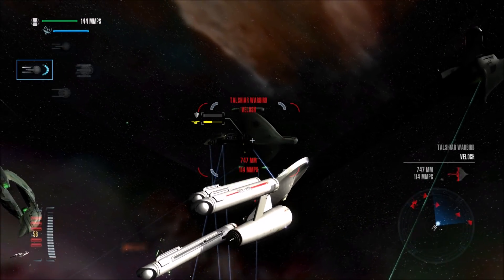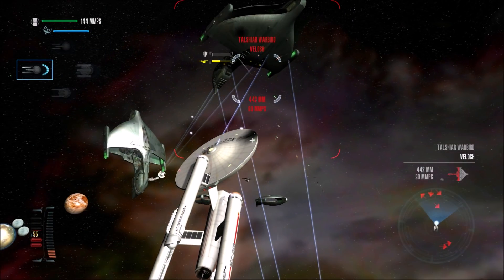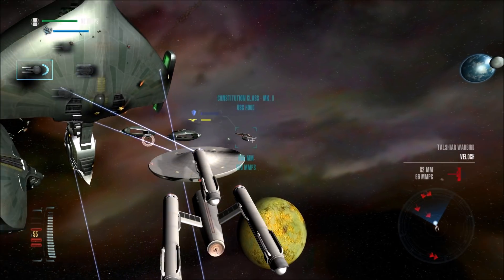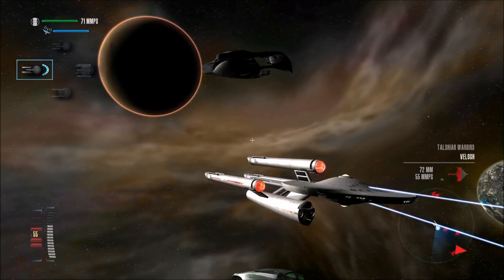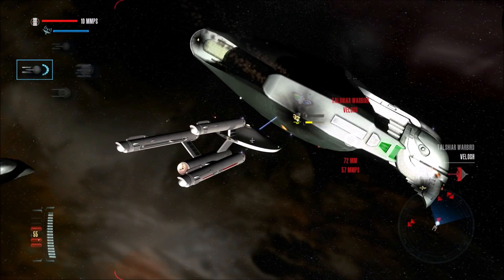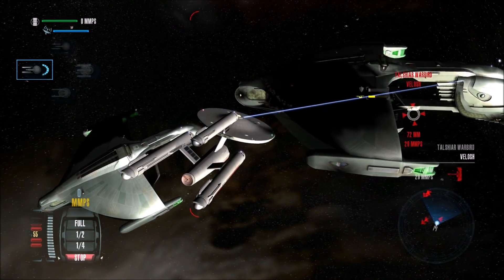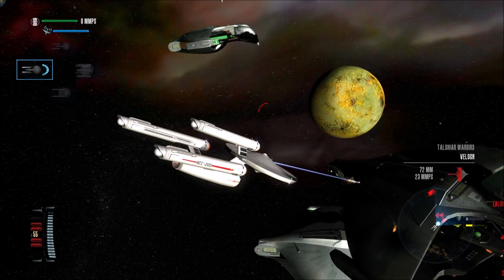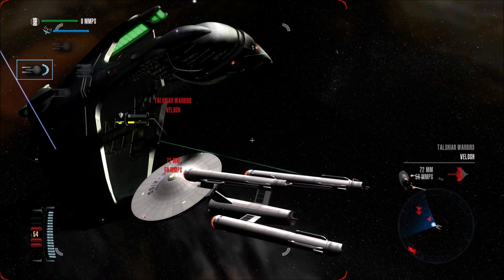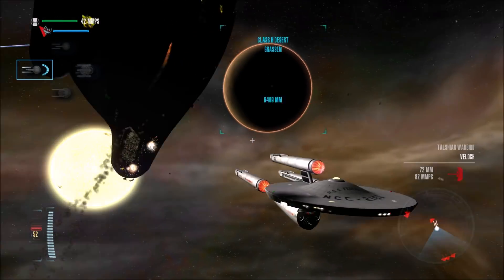Tal Shiar Warbird - this is one of the more dangerous Romulan warships. Not as dangerous as the Narada though. Actually, now that I'm thinking about it, the Tal Shiar Warbird is more dangerous than the Narada, at least using the Ultimate Universe mod. In the non-modded version, the Narada really could hold its own against a fleet of next-generation ships. But with the mod, not so much. That's why you don't seem to use it that often to fight against it, because it's lacking in deadliness.